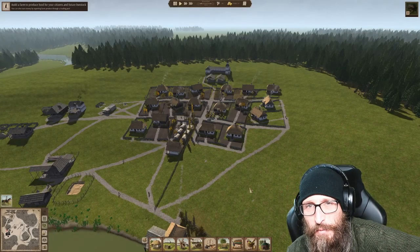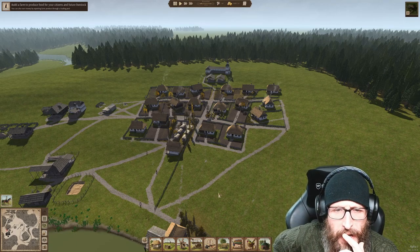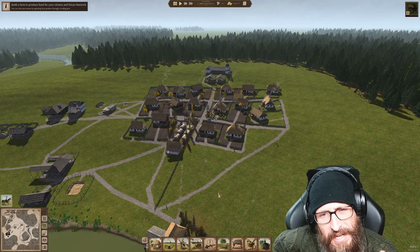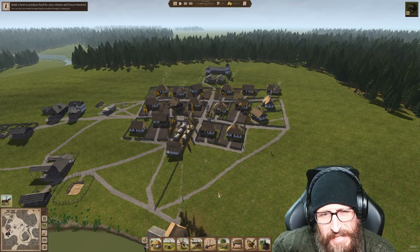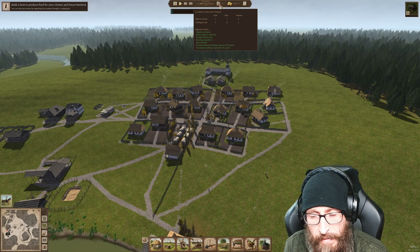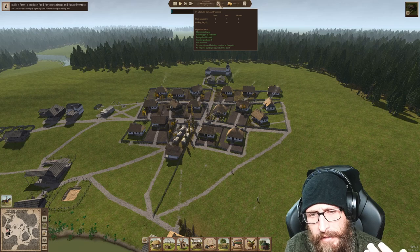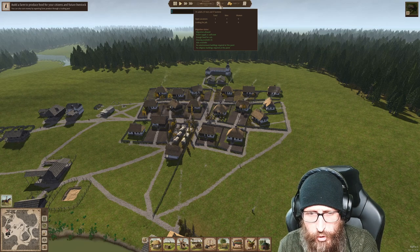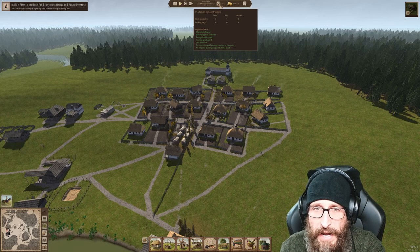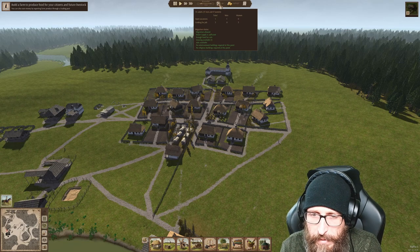Greetings everyone and welcome back to episode two of 'Village on the Hill.' We're going to soldier forward trying to get ourselves properly established. Behind me we have a fair number of houses up, population is up to 46. We have a couple of open vacancies and available housing. Right now we're essentially trying to get farms in, a couple more granaries, and some storage areas. Farms are really important, and we have to watch our cash flow because at the moment all we can do is export charcoal, which won't keep us going much longer.